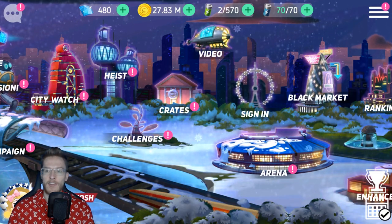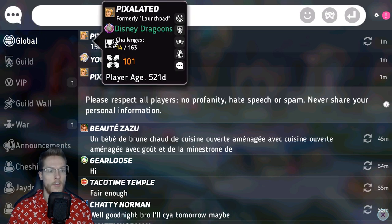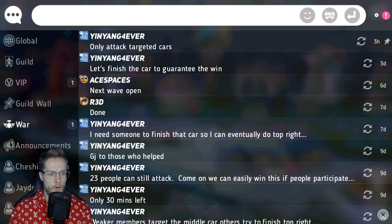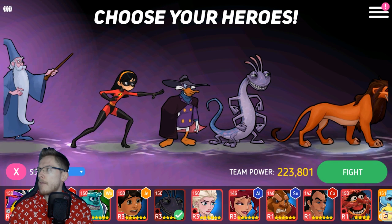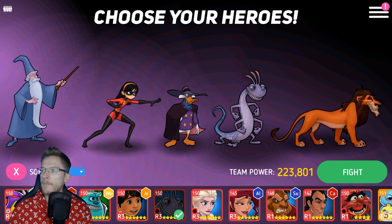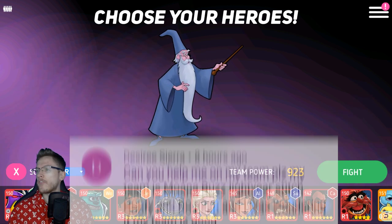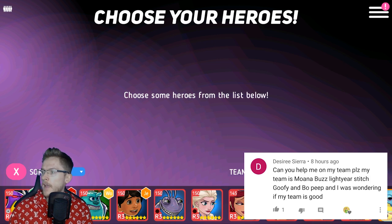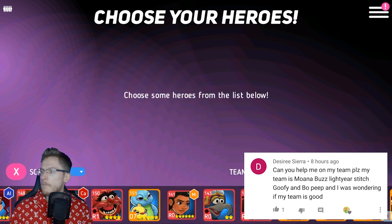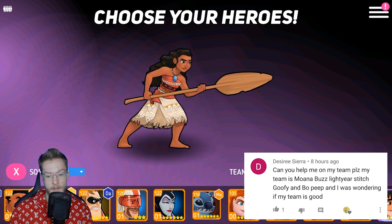To round the video up today I want to get into a team review. So the team I'm reviewing — it's Sia Sia, a name I can't quite pronounce but it'll be up on screen. They're using Moana, Buzz Lightyear, and Stitch. Very nice — Stitch got a rework recently which made him a bit better. I'd like to see Mickey Mouse get a rework because I just think he's trash, but they don't often do reworks.